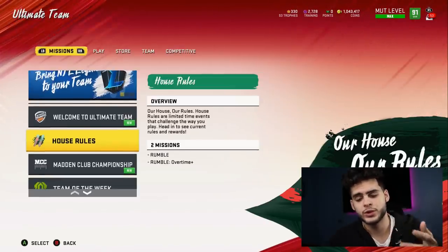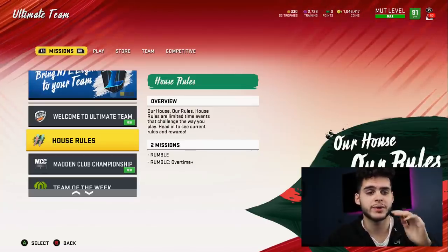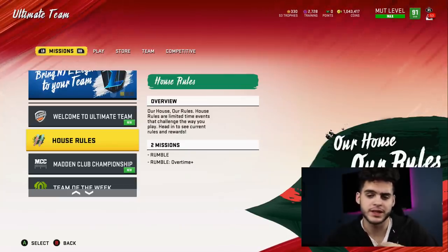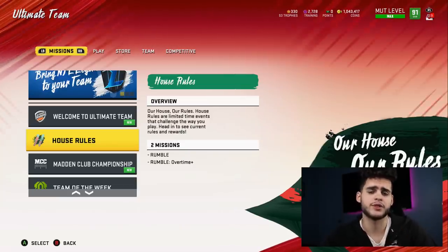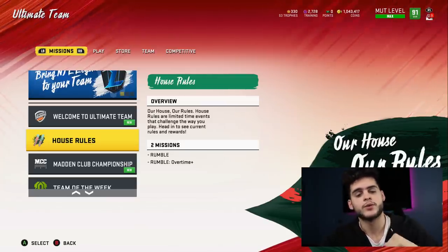With how the double wins works and how much quicker it made it, it's pretty awesome because now with what I'm about to show you, you'll probably finish in a few hours. That'll probably take me three to four hours, which really isn't that horrible. I really want my free series redux player — I want a Donald, I want a Moss, that'd be huge. But more than likely we're gonna get Philip Rivers.